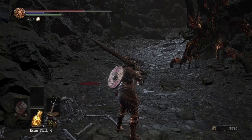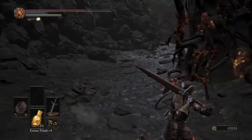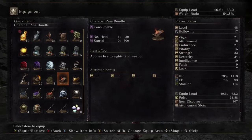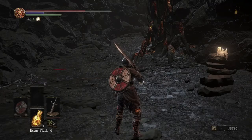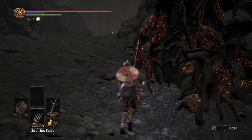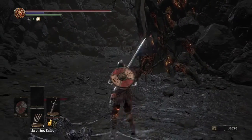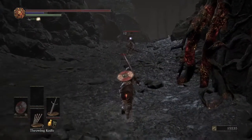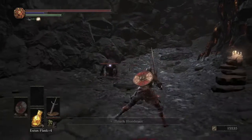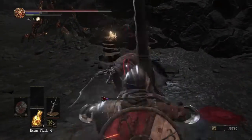Now we have two more tough skeleton enemies up ahead. You really don't want to fight them both at once — I've died here probably three times in regular playthroughs. They do a lot of damage, so pull one at a time. Make sure you're at full health before engaging — you don't really need your Estus for anything else right now because the ballista lever is right there. Perseverance is your best friend in this fight — use it and stagger-lock them.